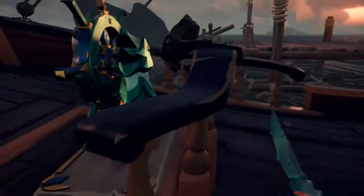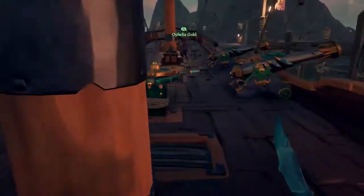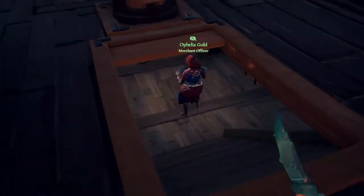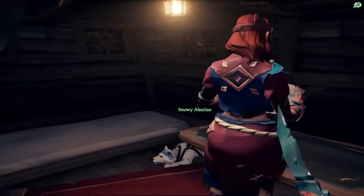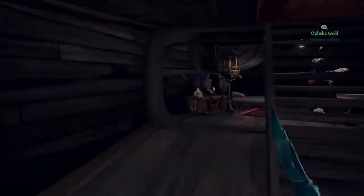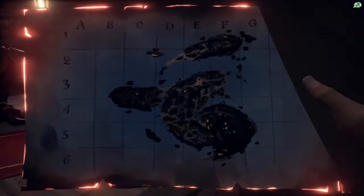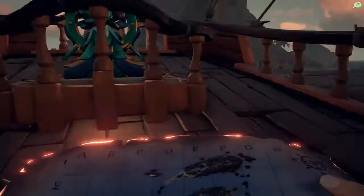So basically, long story short, we have got these weird maps — the map looks to be on fire. It was this novelty one that we could buy from the hoarder, so we bought that. And I've already forgotten what it was called. Bloody hell, if that was a short story I don't want to hear the long one. It's called A Glittering Hoard Buried Inside the Devil's Roar. So that's what we're doing and we've already got sort of two maps. They look cool. Let's go.